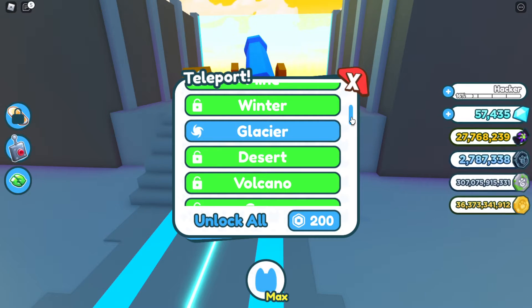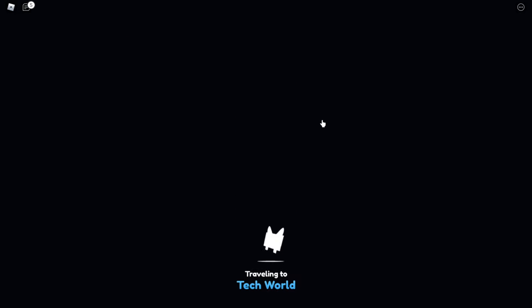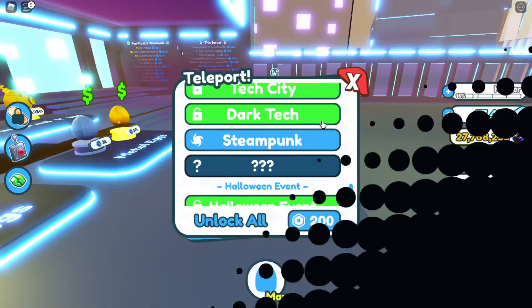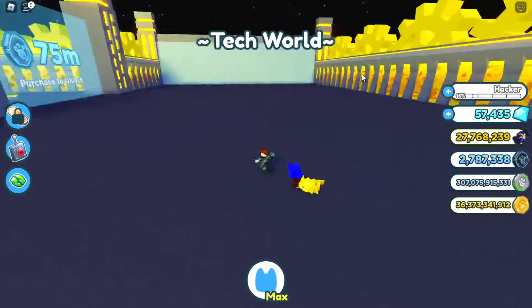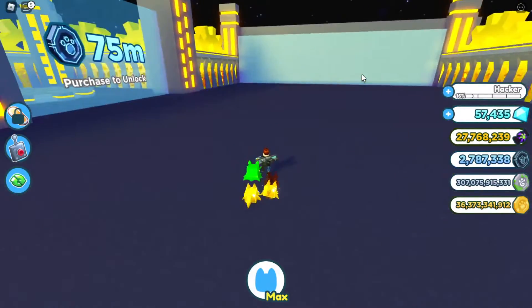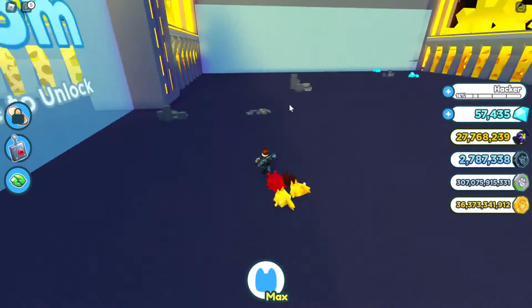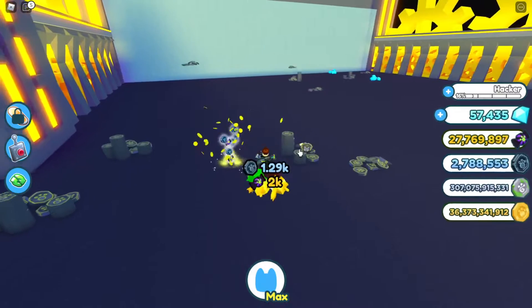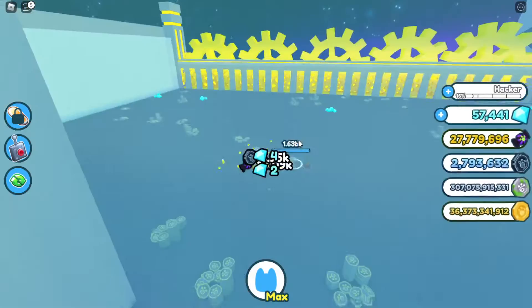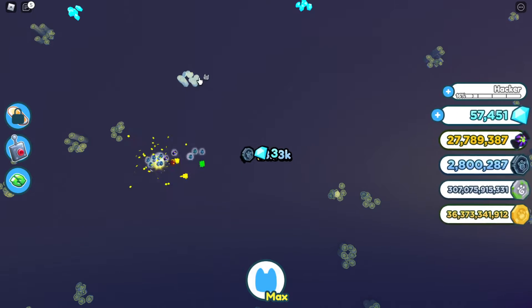The third way is to go over to the Steampunk area. This way is probably the hardest to get to because even with good pets it's still kind of hard. I haven't bought this area, but pretty much you just want to click and keep on clicking. If you zoom out and click on lots of different things, look —